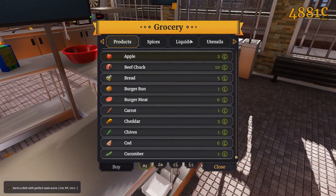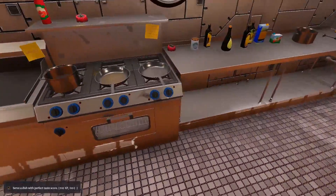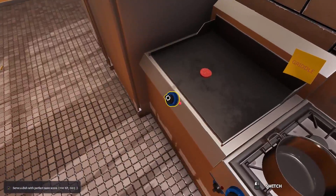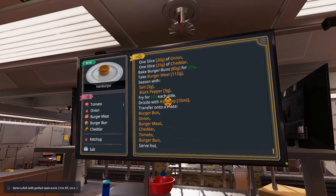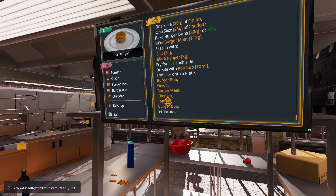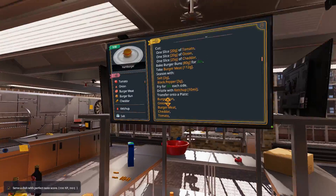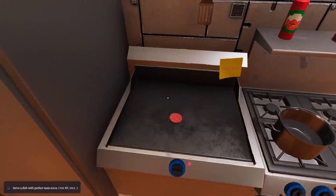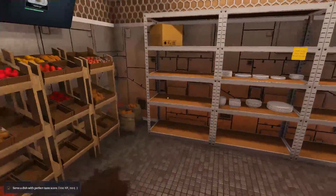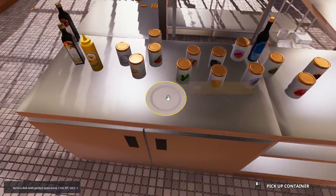Three grams of salt, three grams of pepper — that's the burger seasoning. We're also going to need some ketchup. Let's purchase the ketchup. Is everything on? Nothing's on — turn you on there. Salt, black pepper, fry for 50 seconds each side, then drizzle with 10 milliliters of ketchup. Don't put ketchup on the plate because it'll become a soupy mess — nobody wants that.